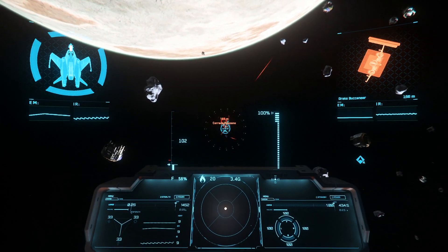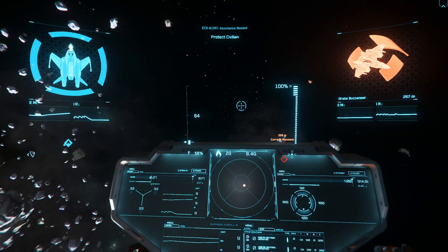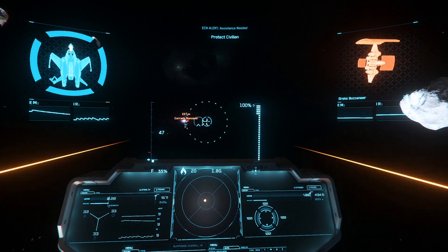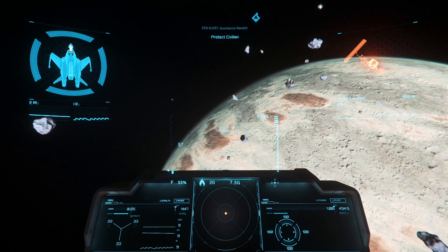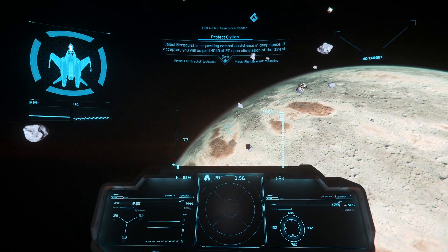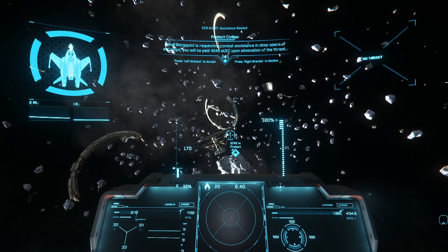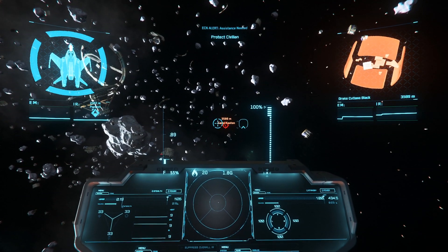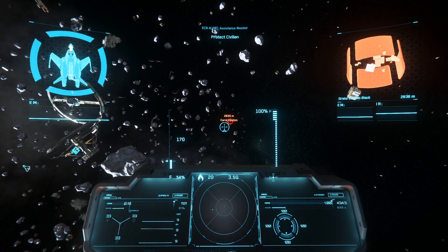I think the loaner Aurora has size 1 laser repeaters, so at that point you're pretty much set to go. And if you want to do deliveries, you just have that Aurora anyway that you can use for that. It's not quite as stylish, but we all need to make sacrifices in order to earn money.